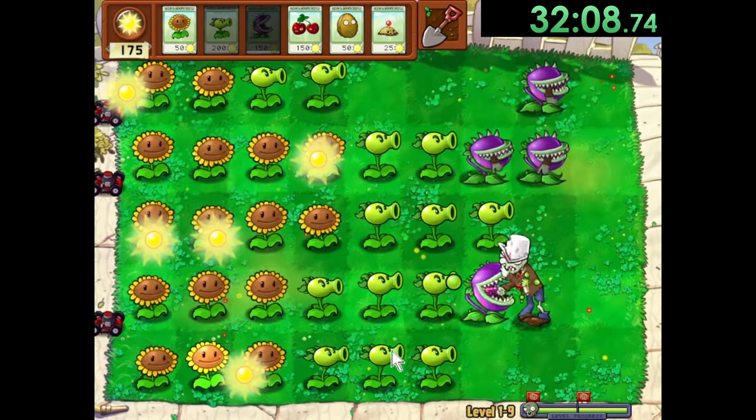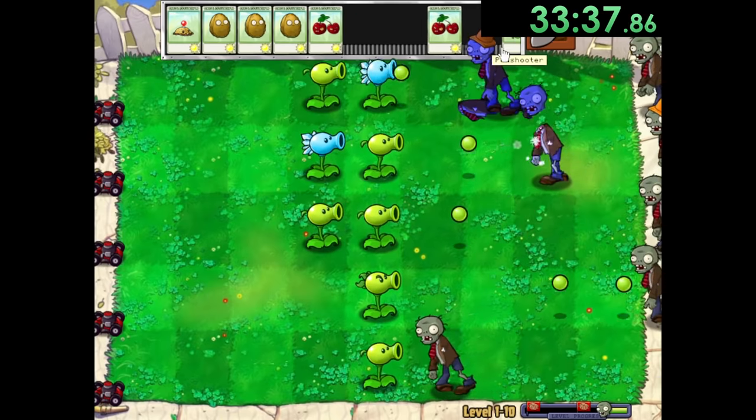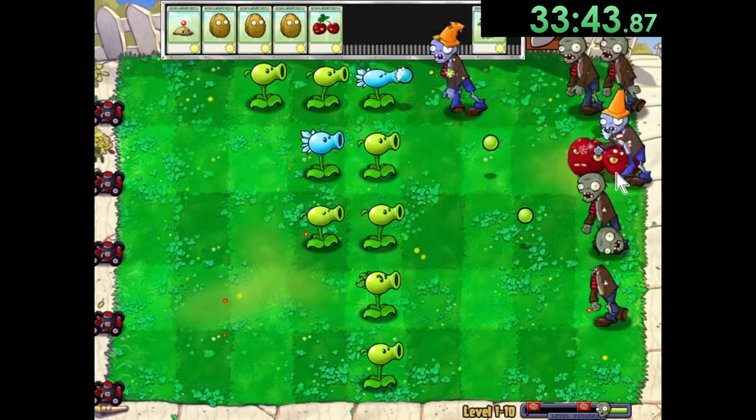And that's World 1 done with the exception of 1-10. In Plants vs. Zombies, every 5th and 10th level of each world is just a minigame. These aren't affected by the 3 slots only rule, and I just play them normally, so I'll skip the explanations for all these levels in this video.